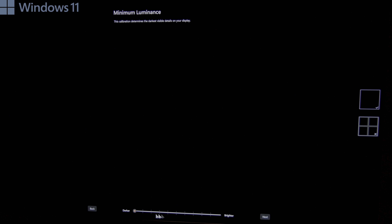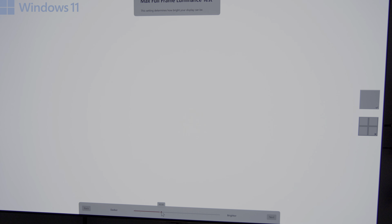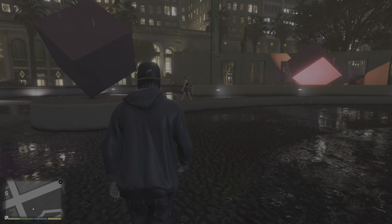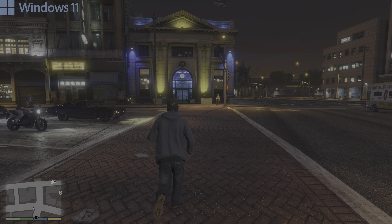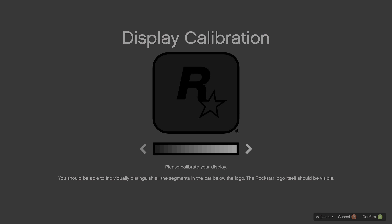Any Auto HDR game on PC or Xbox uses the HDR system-level calibration. The downside of Auto HDR games is they max out at 1000 nits peak brightness. That means even if you have an LG G3 with much higher maximum peak brightness and your HDR system-level calibration is set up correctly, any Auto HDR game will output a maximum of only 1000 nits.